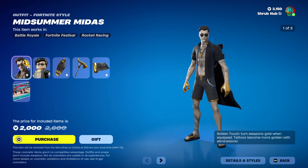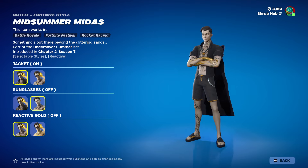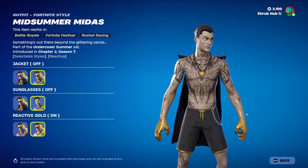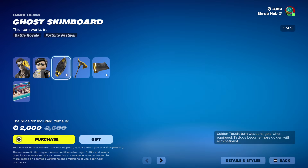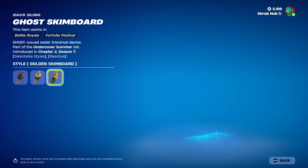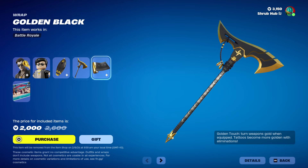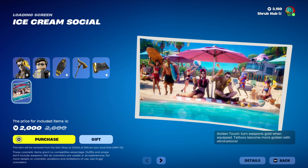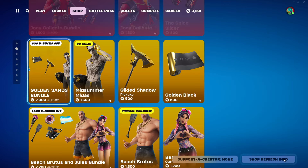Then we have the Golden Sands bundle back, with Midsun and Midas here from Chapter 2. He takes his jacket off, his sunglasses off, and his reactivity toggled on and off — basically just makes him slowly get more golden tattoos with eliminations. And this is his style in terms of the Gold Stimboard back bling, with the reactive and Golden Stimboard edit styles. Then we have the Gilded Shadow, the Golden Black Wrap that slowly turns gold with eliminations, and the Ice Cream Social loading screen exclusive to the bundle. All from Chapter 2. I love this loading screen.